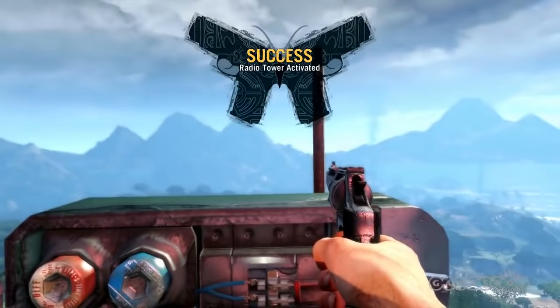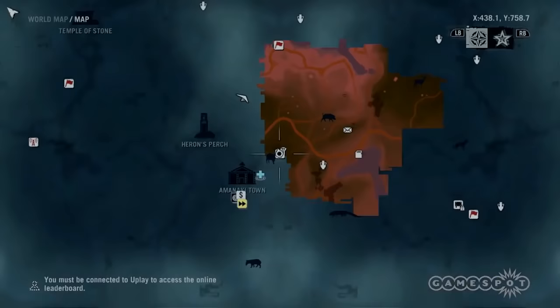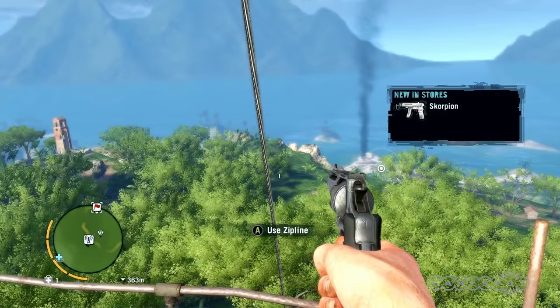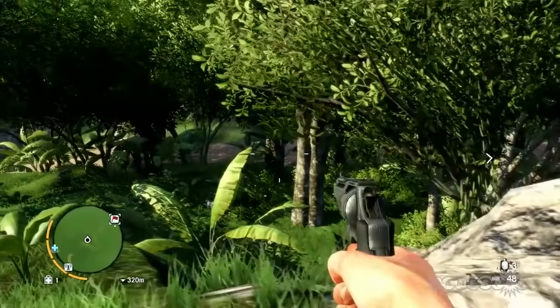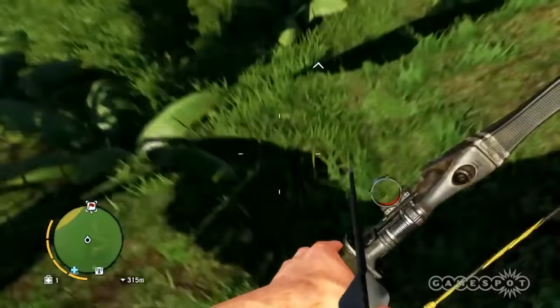If you take a look around the horizon you'll see these black smokestacks — these are the outposts scattered around the world. They're probably your best next step. The big red areas on the map dictate that the pirates control this part of the world, so when you move around you might be ambushed or come across roadblocks. But if you head to an outpost you can take it back and claim this part of the island as your own — well, yours along with the rebels, the Rakyat. Gradually as you move through the world you end up cleaning the map and taking it back for the locals, which in turn makes life easier for you.